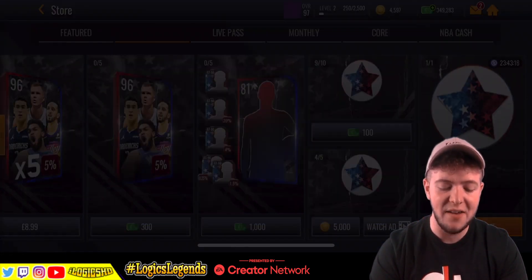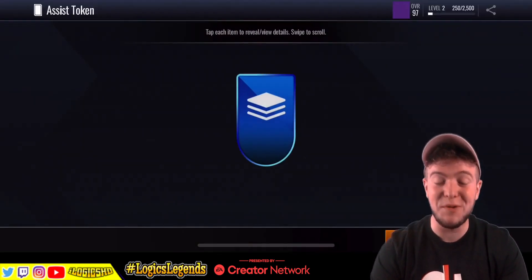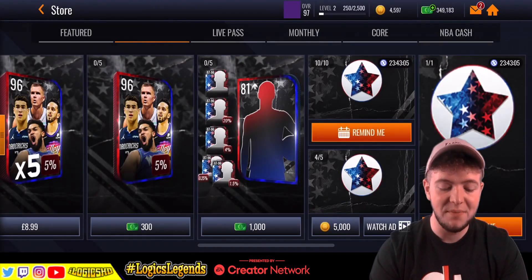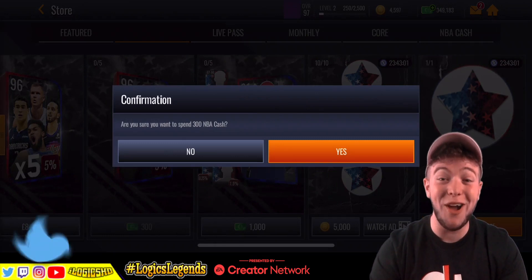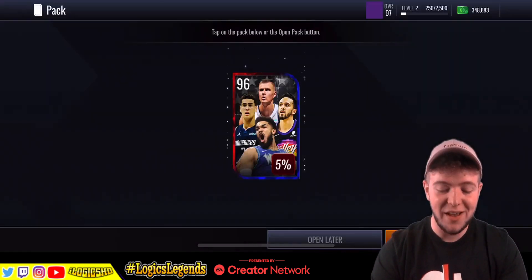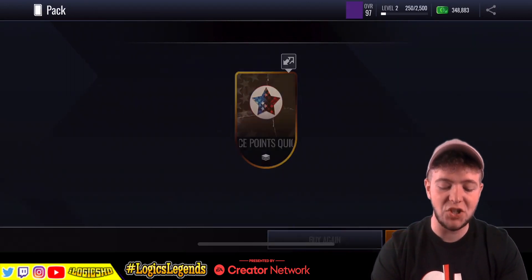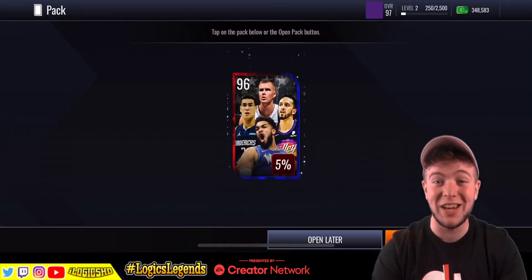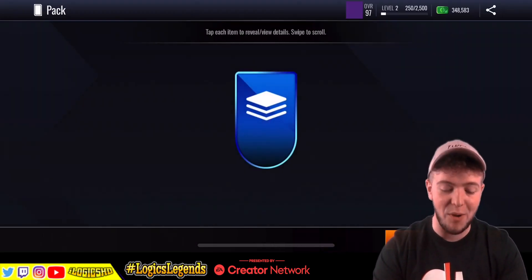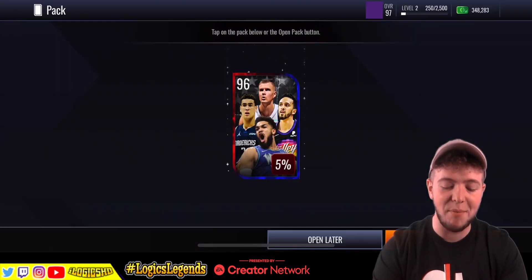We're going to get an assist token there. I'm assuming this is going to be for CP3 — could be wrong, but we'll find out. It's likely for CP3. So that's all of that one. Now we've got the boom or bust pack — 5% chance. Don't know what else you can get out of them because it doesn't show it. Here we go. The boom or bust pack to start us off with — 5% chance at a player. We get performance points, which is not a bad thing to get, because you're going to get those rewards which you need. As soon as you open the pack up, you sort of know if you're getting a player or not — it's either going to have the token or a player behind it.